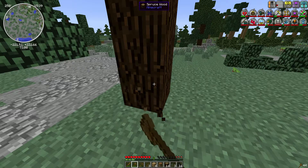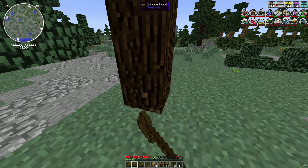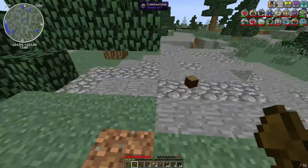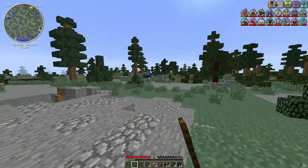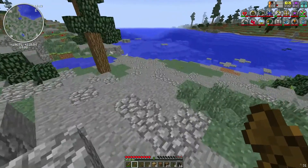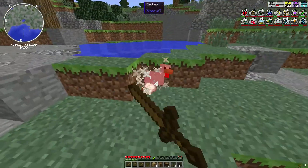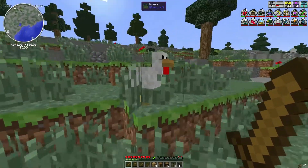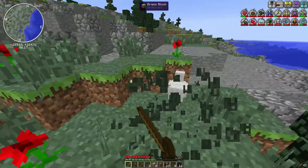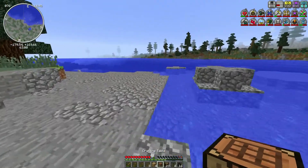This mod can be absolutely ruthless if you are not careful. Having a bonus chest on your world would definitely help you get started, but even then the equipment you get from the bonus chest is not quite good enough to make sure you don't die. So I'm going to make a really basic hole-in-the-ground survival place. I'm going to get a few coal here and some more cobblestone so I can get some better stuff. Stone is not very good, but it's better than nothing — especially in this mod.